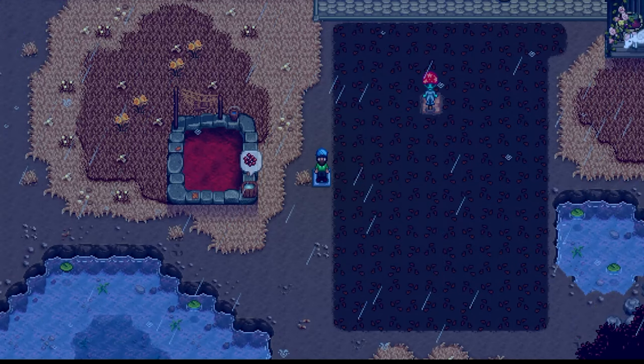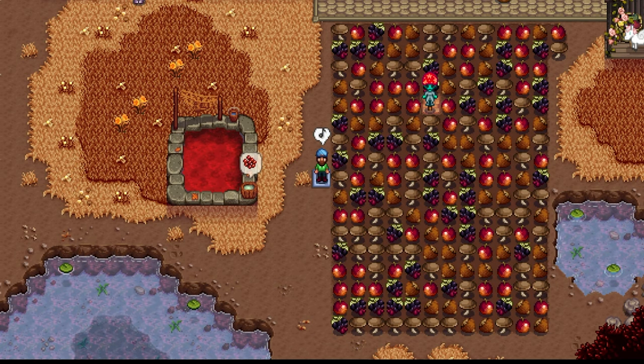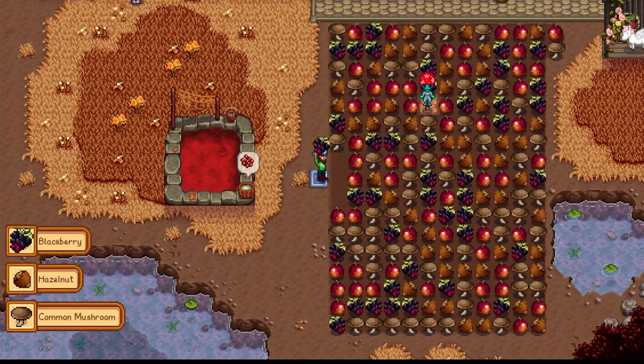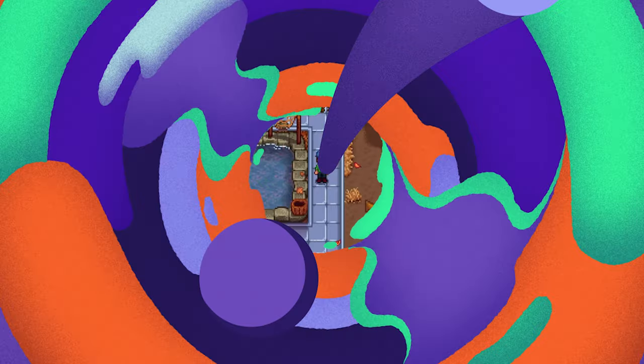Did you know that any forageables you plant on the ground are absolutely invincible to crows? That's right, crows will never attack your lovely forageables. So if you have rare crows or scarecrows, save them for the crops that need them — the forageables are good.